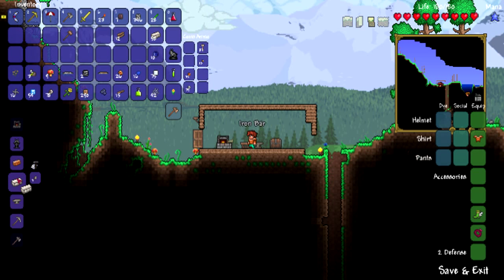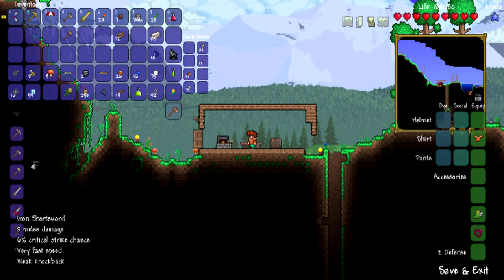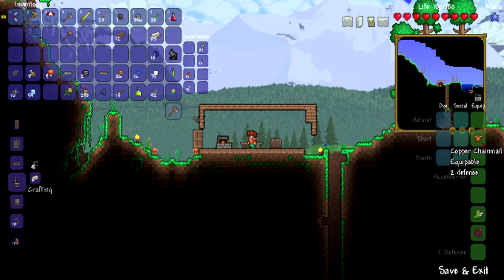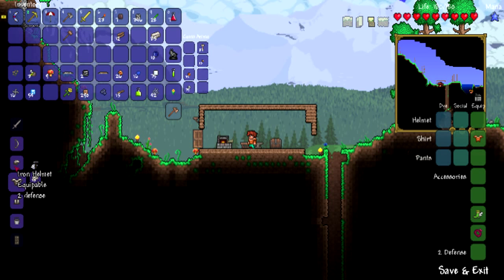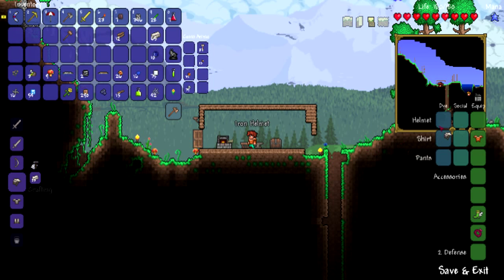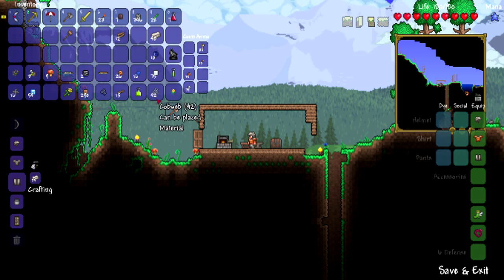Let's craft these iron bars. Let's make some armor — I like armor. How much armor is that? Two defense for copper chest, okay so that's three. It would be more cost efficient to go with this. So we get that, and then we get some pants, and let's go with this. Just get me some full iron.